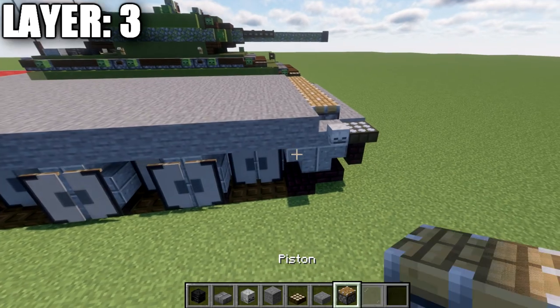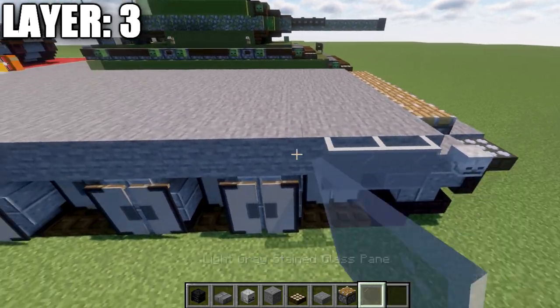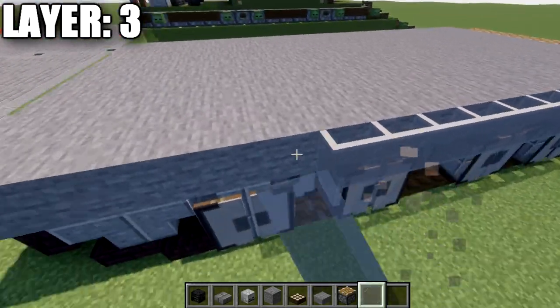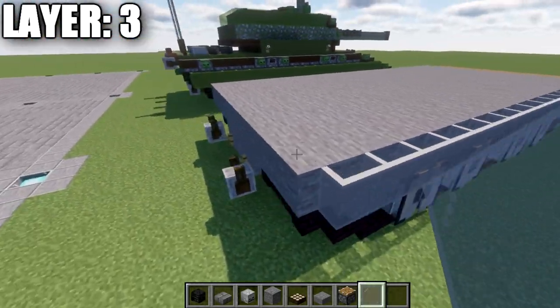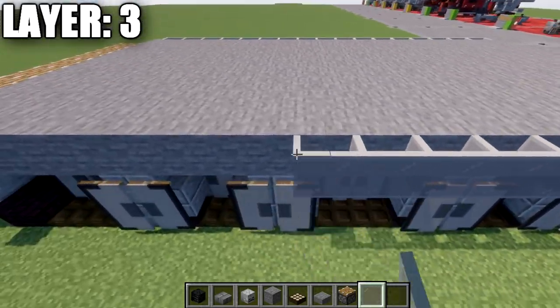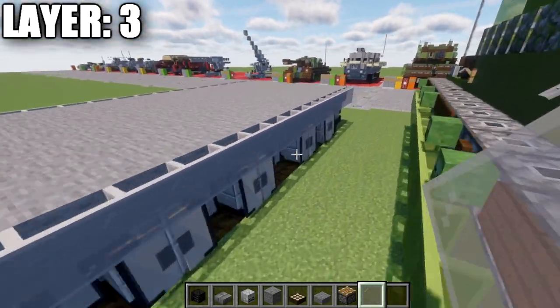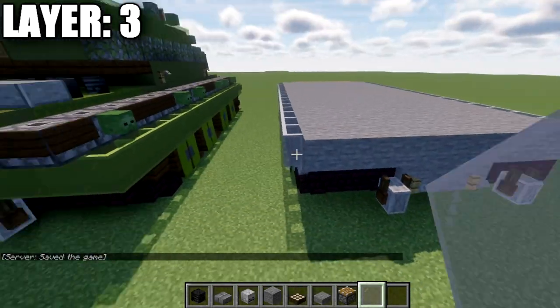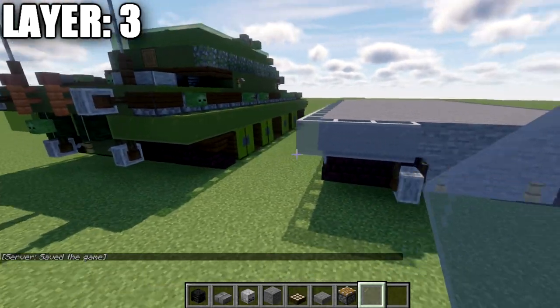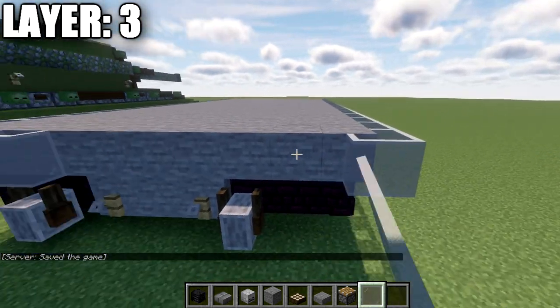Now go to the sides of the build and take light gray stained glass panes — place them all the way along the side. Same thing over here. Going to the back, place a row of four glass panes, and the same on the other side.